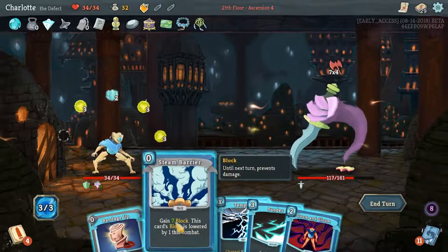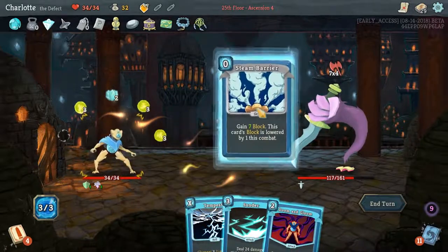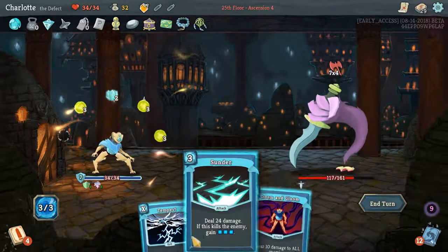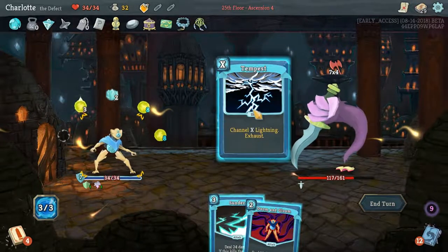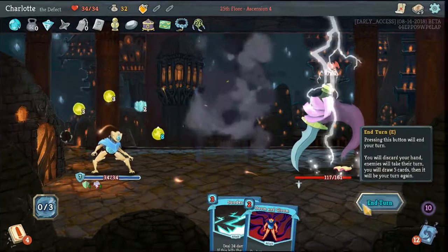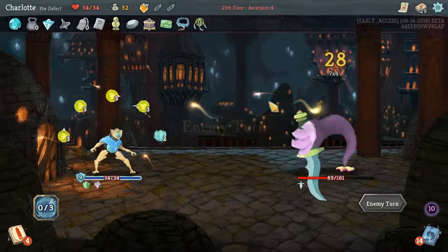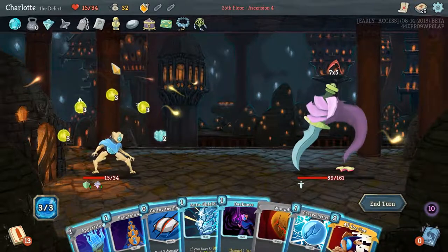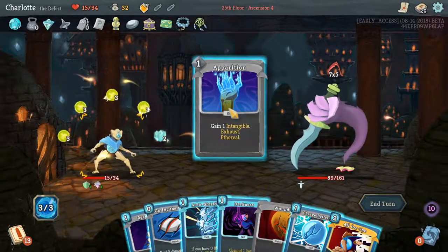Sunder won't kill you. Steam Barrier will give us a bit. That's freeze - let's play it. We've got Doom and Gloom - actually maybe we don't. We could Tempest. Let's do it - we're going to get hit either way. We'll do a lot of damage while we're getting hit. Free Wounds as well. This is going to be a short episode - well it's already like 40 minutes long, I think we'll be fine.